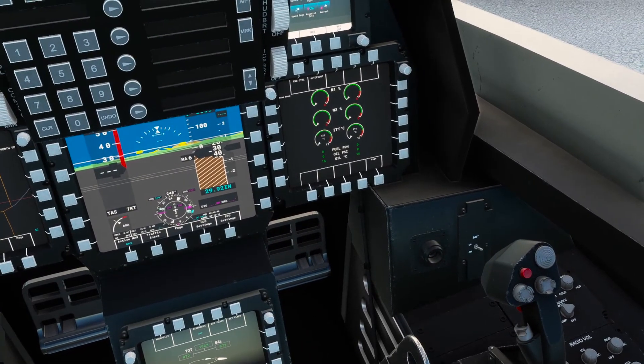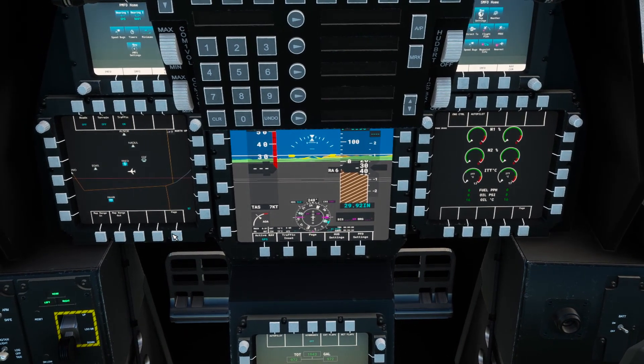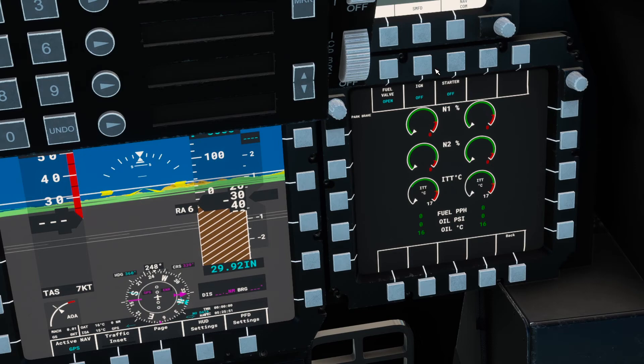For the engine start procedure, we come over to this panel here. You can customize any of these to be any page you want. Engine starting — we go to engine control, select engine one. We already have our fuel valve open. I'm going to turn on ignition and starter and you'll see rotation start.